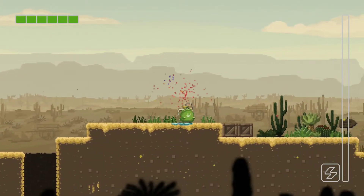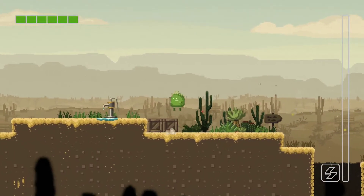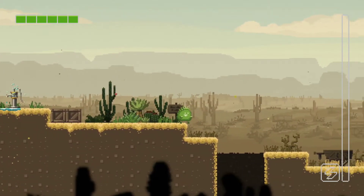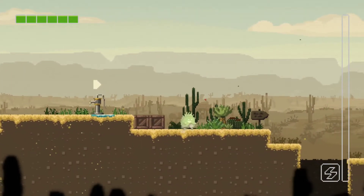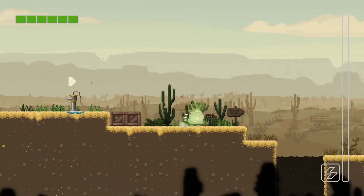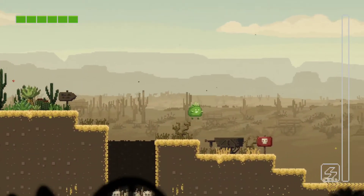We found a checkpoint, and it fills your health just like a water puddle — at least in this level the water puddle is visible, unlike last time when it was blue on blue. I'm apparently blind and can't see a spike pit. The jumping is a little tricky — you have to jump from the very edge of the ledge to make it.